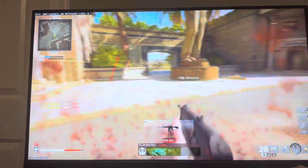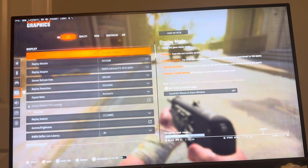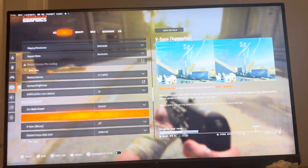So the best one to use guys — for both of them, if you go to settings in Black Ops 6 and go to graphics on PC, you're going to see this setting, and then you're going to go down to Sustainability Eco Mode preset.